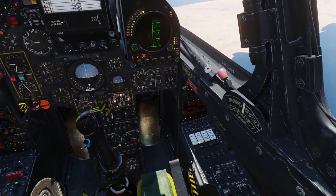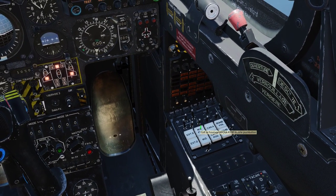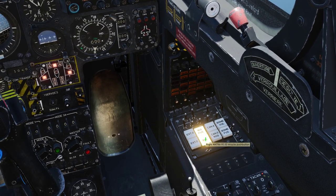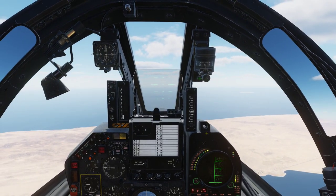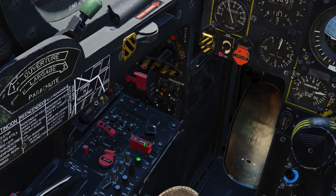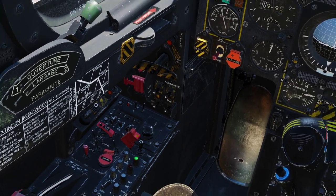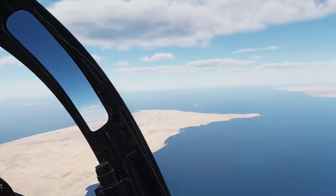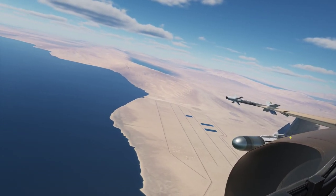We are going to set up our weapons. We are going to activate the left Matra missile and the right one. But there is one more thing we need to do — we need to arm the weapons, like so. And now we can see two triangles here. Those indicate the weapon stations on each wing, right here.